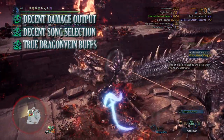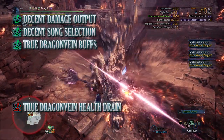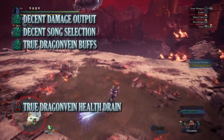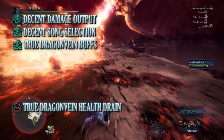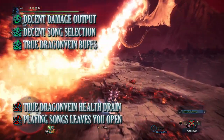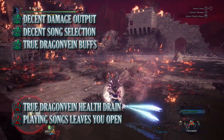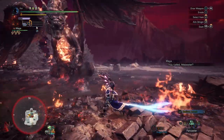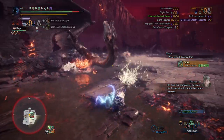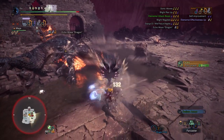Unfortunately there are cons. The biggest con is the True Dragon Vein Awakening health drain, which can leave you at risk — but this is somewhat negated by the buffs from the same set bonus as well as player experience. The last con is more of a con for the Hunting Horn: Fatalis gives you very little time to play a long selection of songs, and every time you commit to playing a melody you leave yourself at risk. But regardless, this build is effective at taking on Fatalis and shows that the Hunting Horn isn't just a support weapon — it can also bring down Fatalis with the damage it can deal.